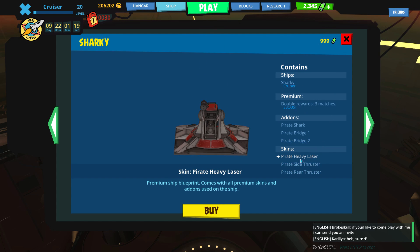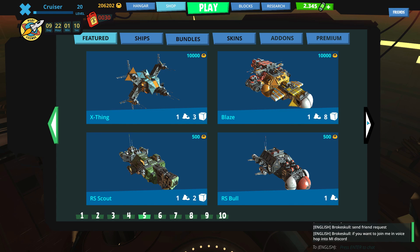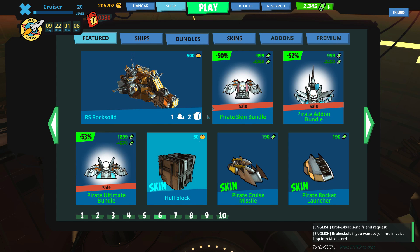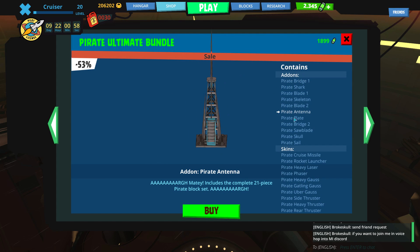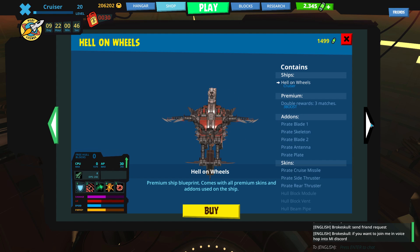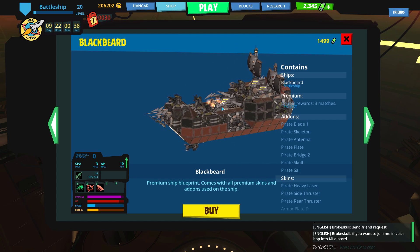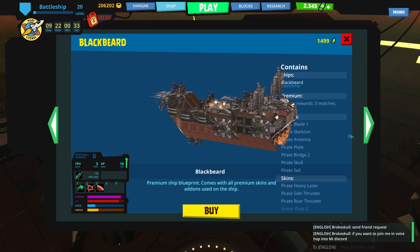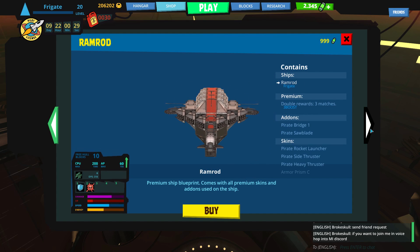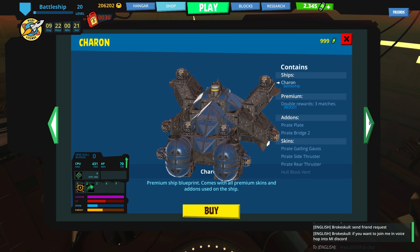They're just reskinned stuff, but it looks cool — kind of like League of Legends skins. Some of these get pretty crazy. Right over here you can see there are all kinds of bundles like the ultimate pirate bundle where you can get all your different pirate sharks and bridges and different missiles. But one thing I wanted to show you is just how crazy some of these ships are. They built a pirate ship in space. It's called Blackbeard. This gives you an idea of just how much creativity you can have in this game. I like the fact that you can build pretty much anything you want.